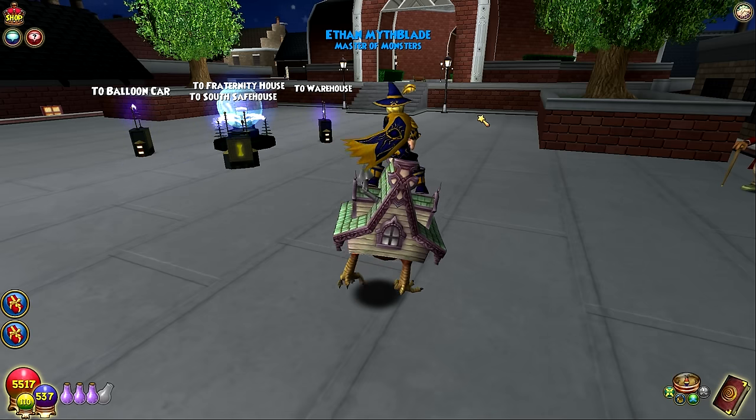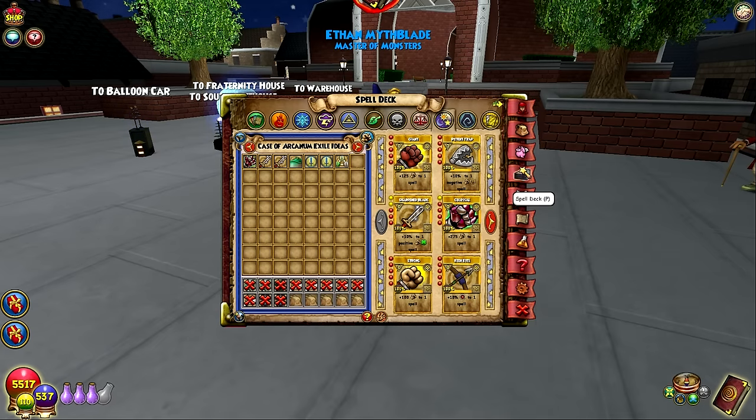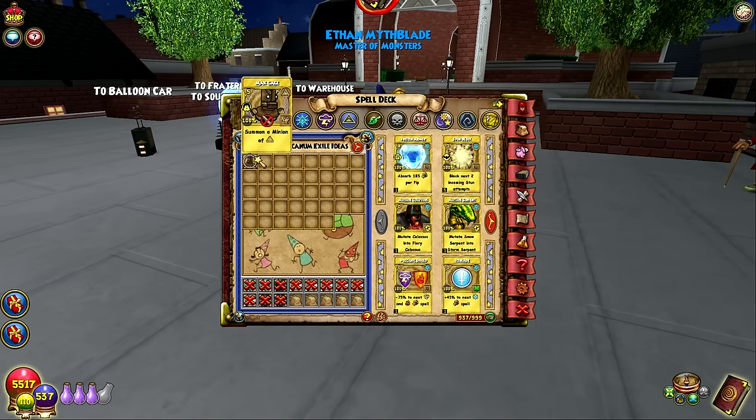Hello everyone, today we're gonna take a look at the brand new Myth Minion Max Gauge. I don't know what he uses — not even the wiki has what he uses. I actually had to go for the TC card in the Road Warriors pack. I was lucky I got it in like five packs, which was good because you can spend a lot and not get anything — I know that feeling. I'm gonna buff it as well.